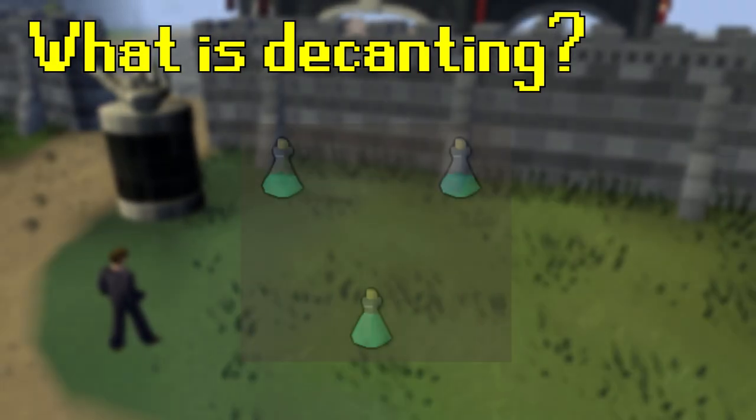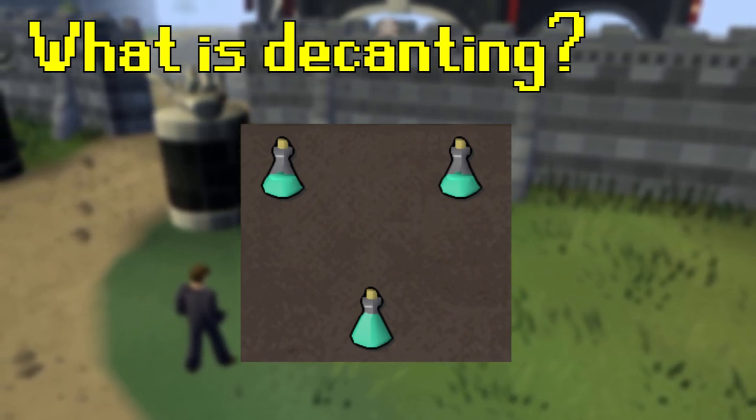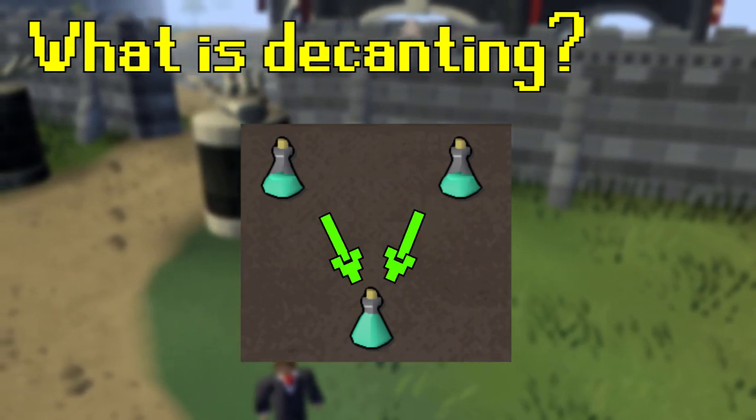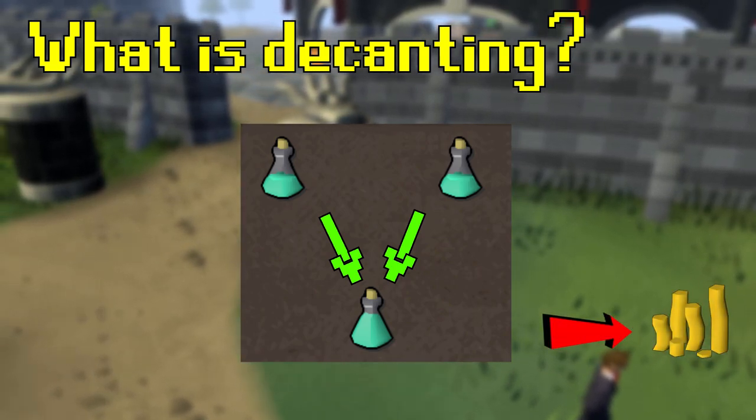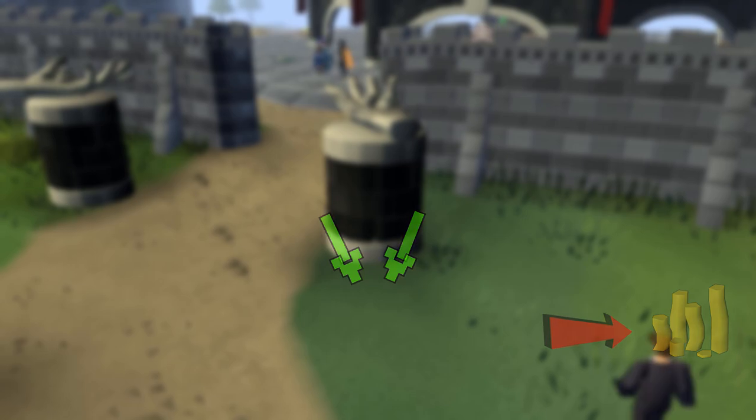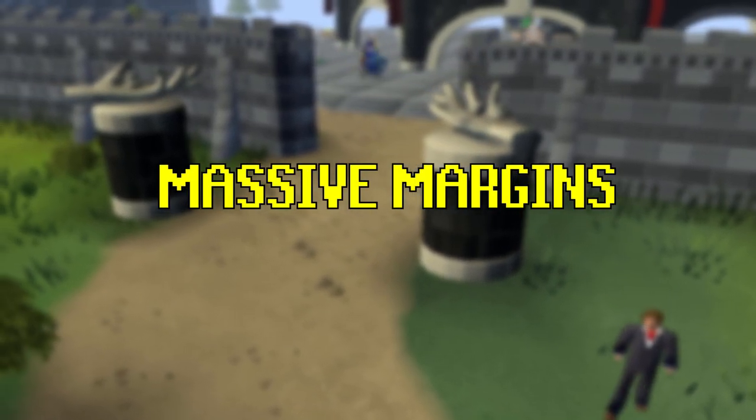So what is decanting? Decanting is the act of combining one to two dose potions that are mispriced on the Grand Exchange into four dose potions and then selling them for the full price. What this does is it allows you to get massive margins on potions.